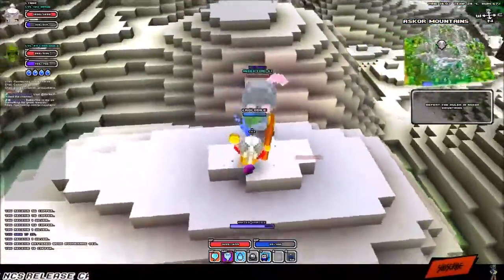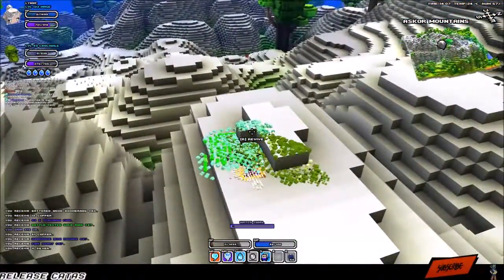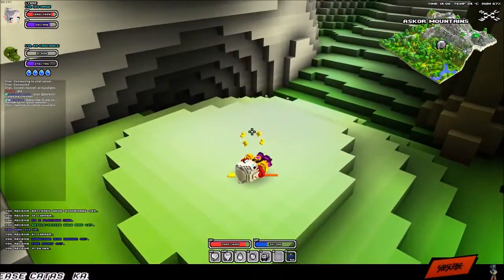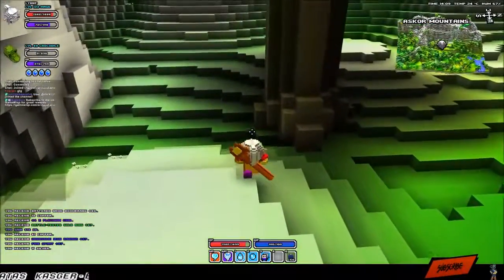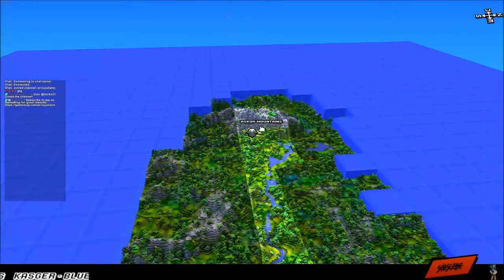We nearly got him. We got him! And I died, but I got everything. Okay, what did I get? I have a lot of those cubes. Let's see — I actually got a few things which I don't need.